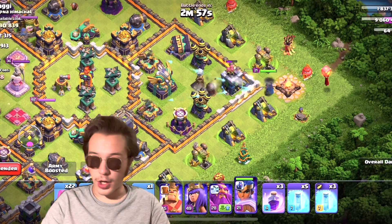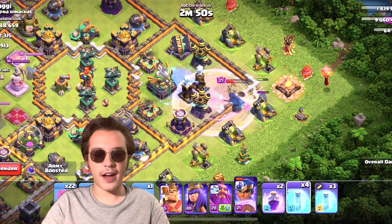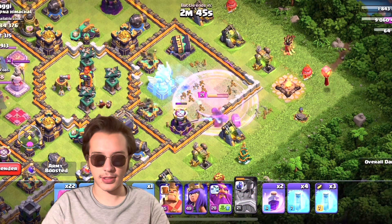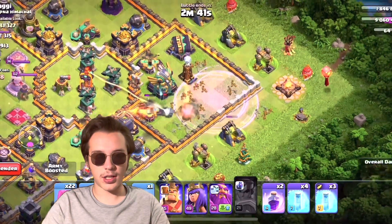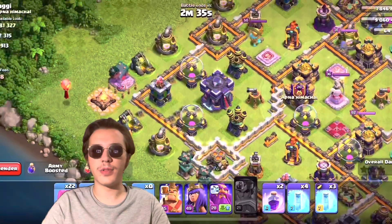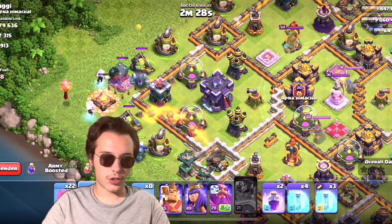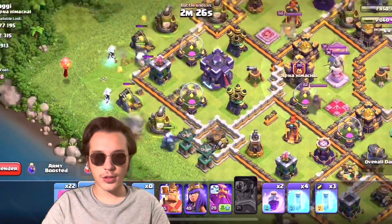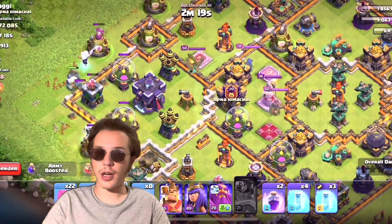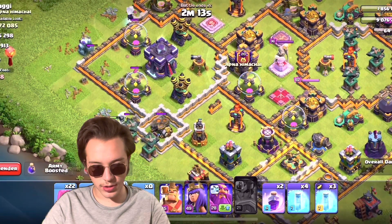We are attacking a Town Hall 15, which is pretty good. I think the Royal Champion could get down with the Eagle Artillery if the Champion doesn't suck — which she does, sad times. But the Scattershot should be able to do some decent stuff, especially with a Super Dragon in the Scattershot. My strategy is to use the golems as tanks and the titans behind, because they are pretty strong at doing damage.